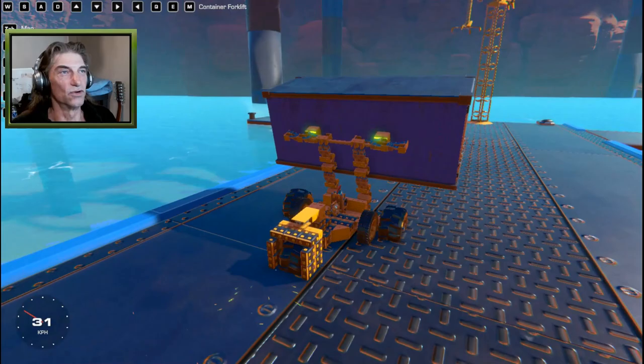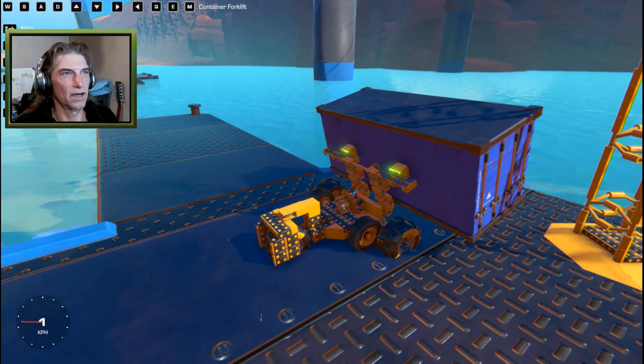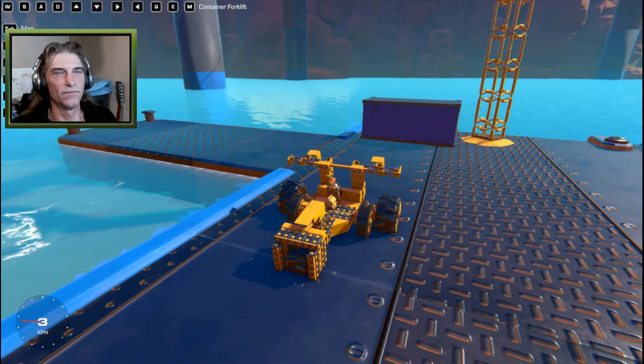We have a large claw-type crane waiting that we're going to use to load our boat. We pull up like this, then we can lower the container down a bit, tip it forward a bit, and hit M to release the magnet.